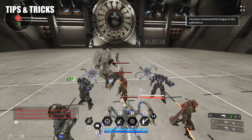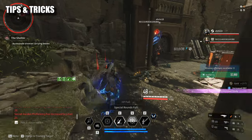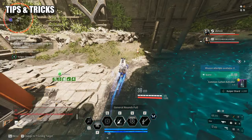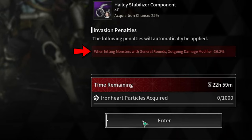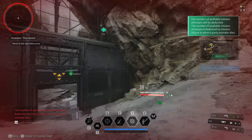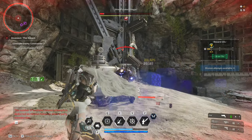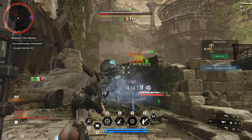If there are tough enemies like elites and you are close to the target, try to do a double jump and then press your melee attack to perform a ground slam. This attack will deal the double jump damage and deal area of effect damage from your melee attack. There will be invasion maps with invasion penalties such as reduced outgoing damage modifier by minus 36% when hitting monsters with general rounds, which is insane. After noticing the penalty, all I had to do was swap to my tank build and then I was able to finish the invasion mission. My builds are there to solve problems like this one, and I can guarantee that my builds can handle almost all contents in the game.